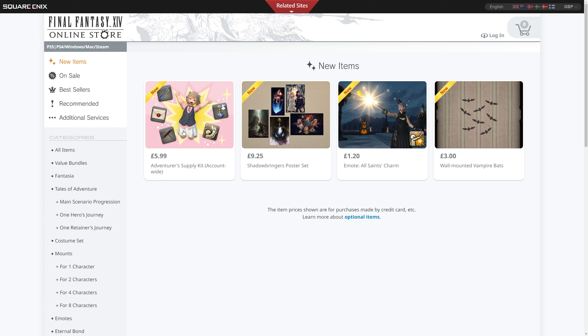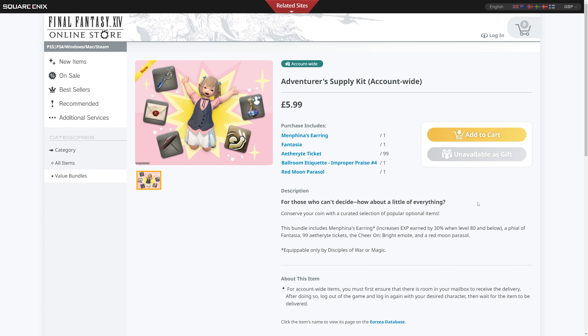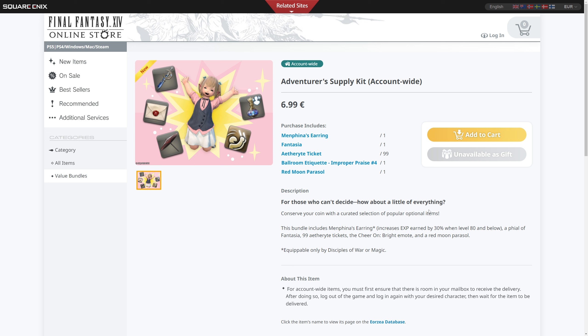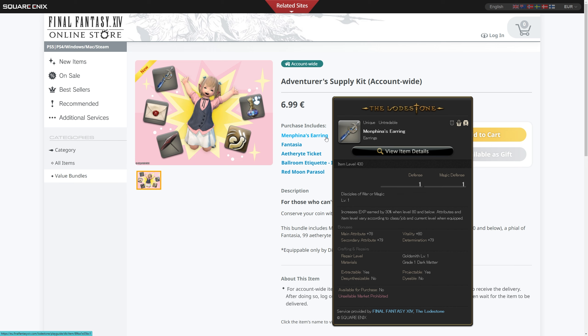We've also got the Adventurer's Supply Kit, Square Enix's attempt to encourage new players to help themselves out and have a fresh start on every character they create. For veterans and new players alike, it costs £5.99 in the UK, $9.99 in US dollars, and €6.99 in Europe. In this collection you get Menphina's Earring, which is the main thing that most of the value comes from — you can also get this from collector's editions of various expansions.